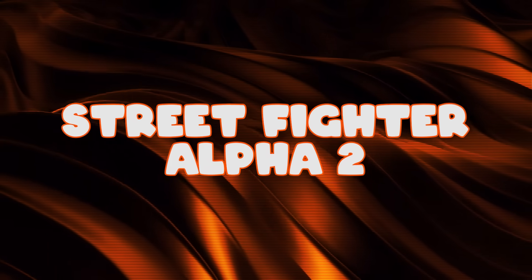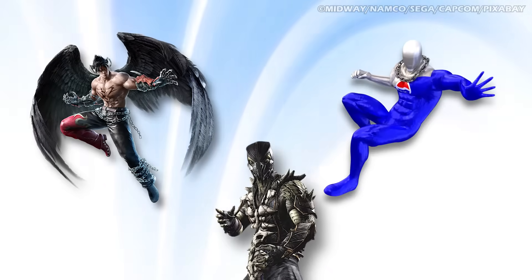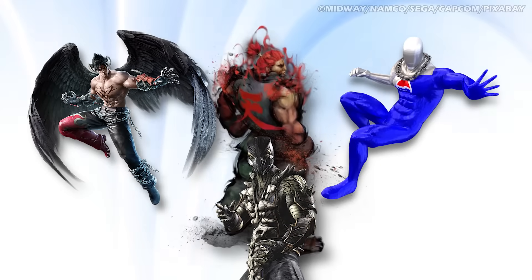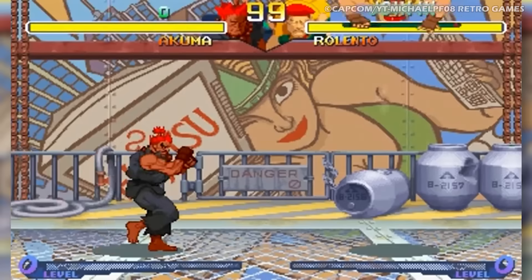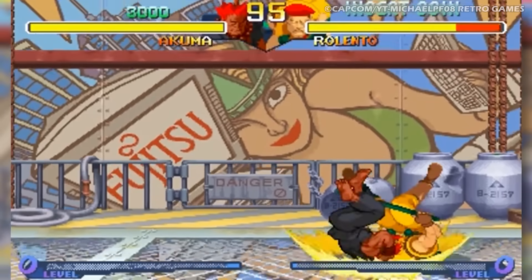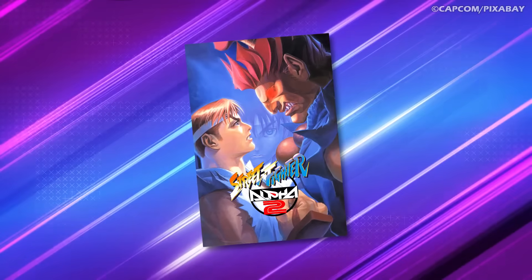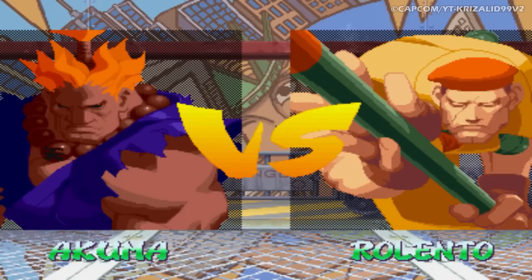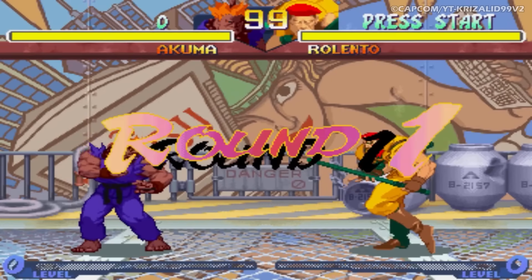Number 4: Street Fighter Alpha 2. Secret characters in fighting games are a dime a dozen. Mortal Kombat had Reptile, Tekken had Devil Jin, Fighting Vipers had Pepsi Man — yes, really — and of course, Street Fighter had Akuma. First appearing as a hidden boss in Super Street Fighter 2 Turbo, the murderous fighter known as Akuma quickly became a fan favourite, so it's really no surprise that he was part of the cast in Street Fighter Alpha 2 as well. What was a surprise was that there was an even more powerful version of Akuma lurking within the game. Known as Shin Akuma, this version was faster, stronger, and had slightly different coloured clothes.